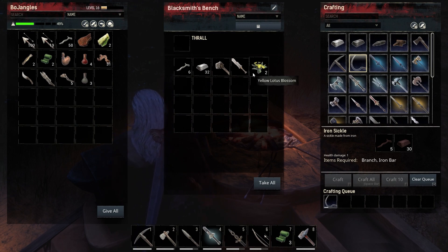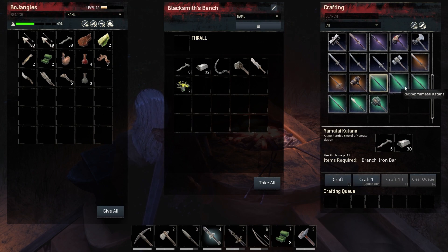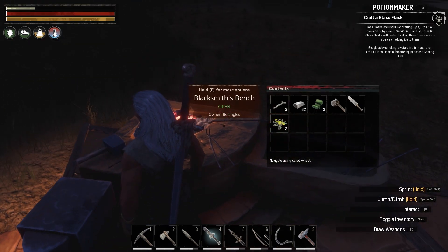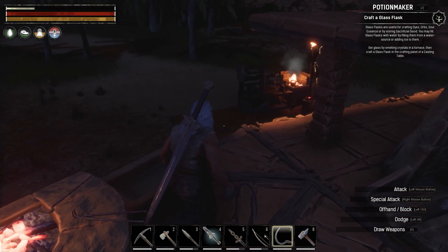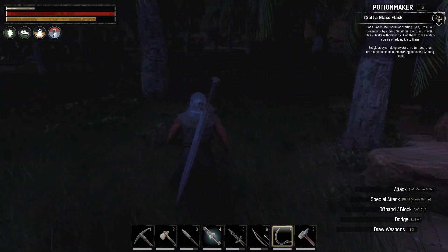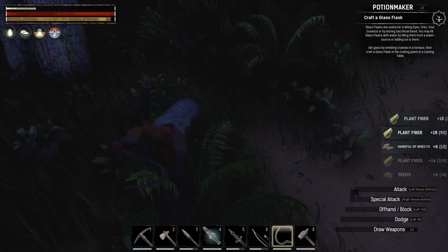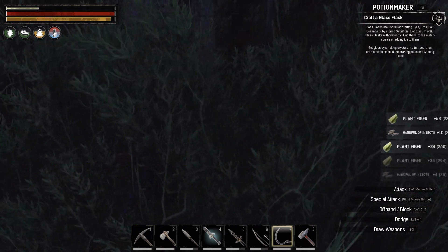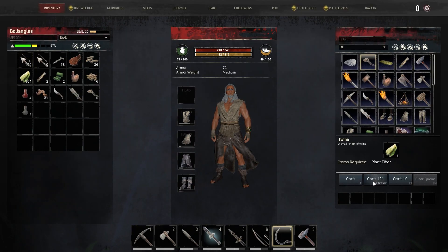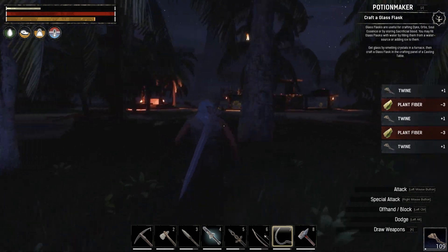Crafting the sickle - bam, we got it! Let's put that in here and see what we can get out of this. Nothing from just punching plants - but with the sickle... oh yes! Look at how much - 74, 108! Oh my goodness, game changer! Now we can make as many wraps as we want. Look - we can make 121 twine just like that. Perfect. Now let's head out and see if we can find some crystal.